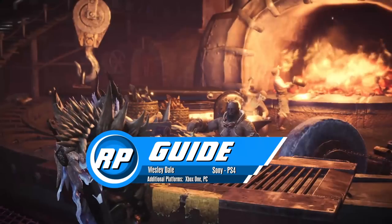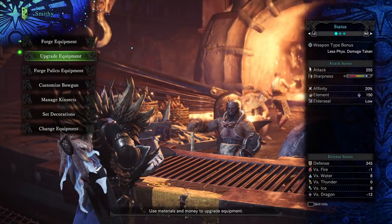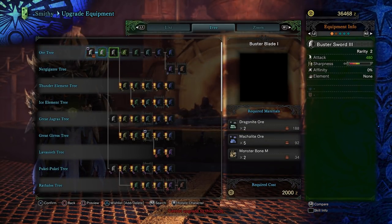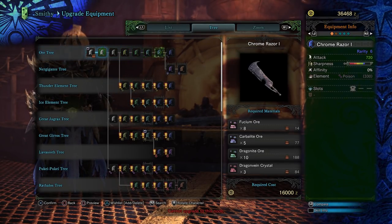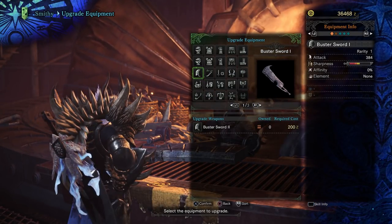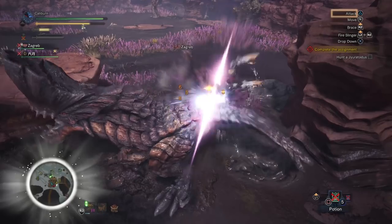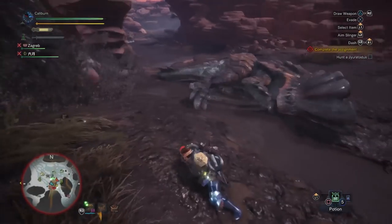Monster Hunter World's weapon progression paths are much simpler than previous games, but there are some standout paths you may or may not notice. This guide series is going to focus on weapon upgrades to take you through low rank and high rank as painlessly as possible for each weapon type. We don't want to sit and farm monsters for days, but you will need to farm a bit. The majority of the parts come from easier monsters, which should make progress fairly painless.